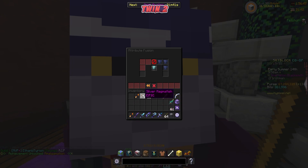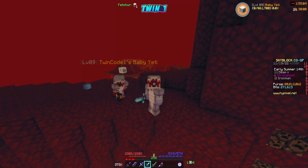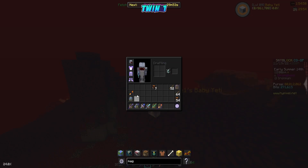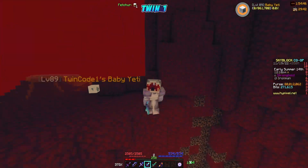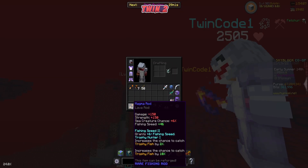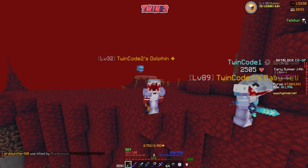Quick info for you guys: this fishing rod I'm using is good for trophy fishing, so you want trophy hunter on that to help get those trophy fish. Another rod we'll work towards is double hook and fishing speed combined — that's actually one of the best rods to use. We'll have those two rods set up: one for XP fishing and one for trophy fishing, which is what we need to craft more rods.